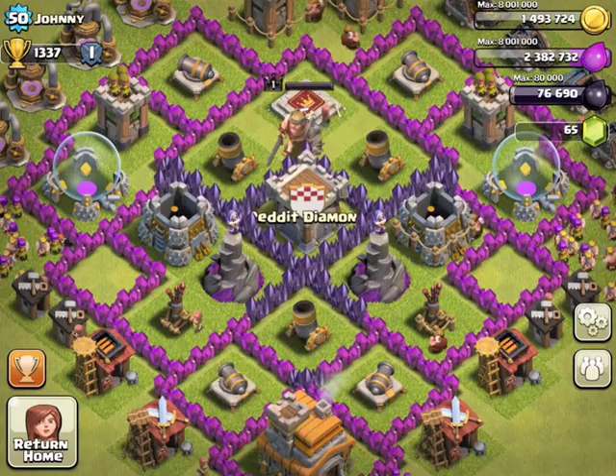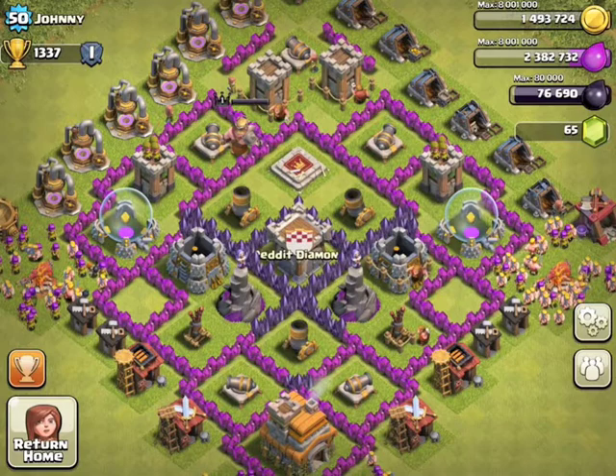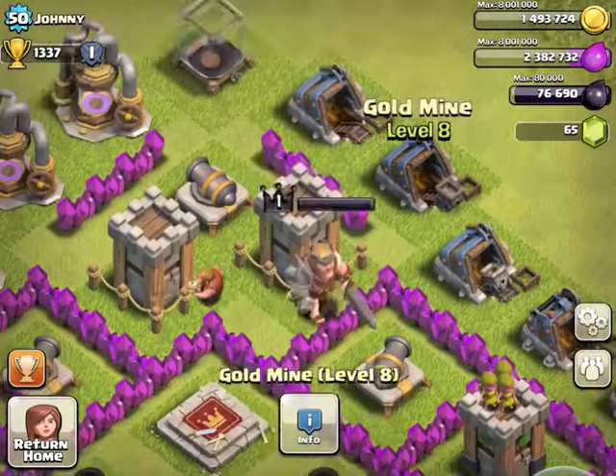Here's a Town Hall 7 — very good, well upgraded. Very good that you centralized the Clan Castle, the Mortars, and the Wizard Towers. You could definitely swap out that Barbarian King for the Archer Tower — that level 8 Archer Tower — or either one, doesn't really matter.